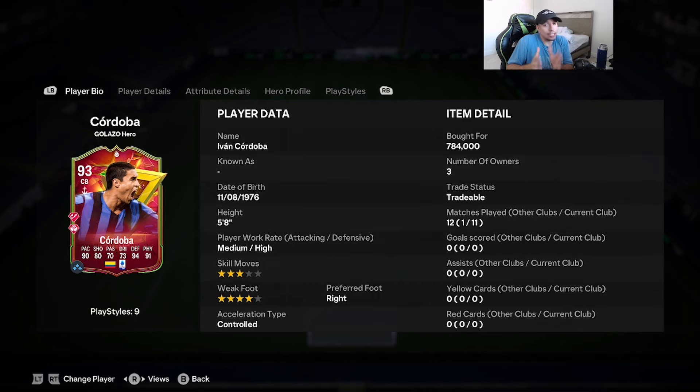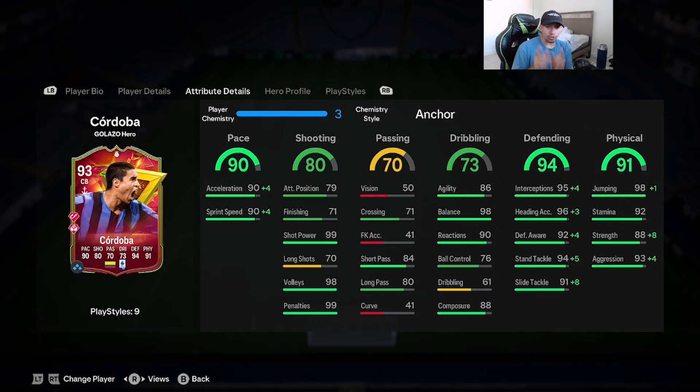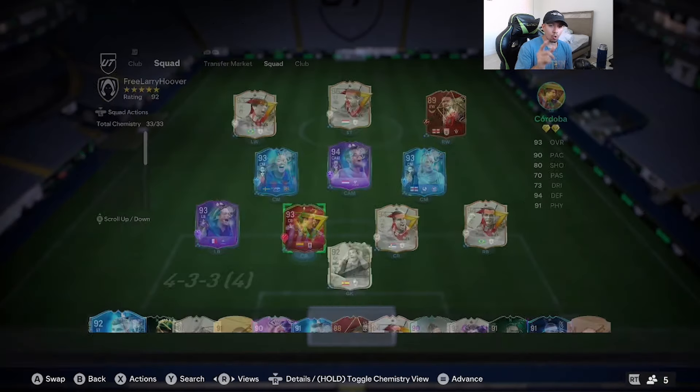The reason you want to boost up physicality is because this man is 5'8. I do not like CBs under six foot — that's just personal preference. This card cannot even play as a fullback; in past FIFAs Cordoba had a secondary position as a right back, but this one doesn't, so we'll have to play him as a CB. Other than him being 5'8 and that 61 dribbling with 76 ball control, the rest of the stats look pretty solid.